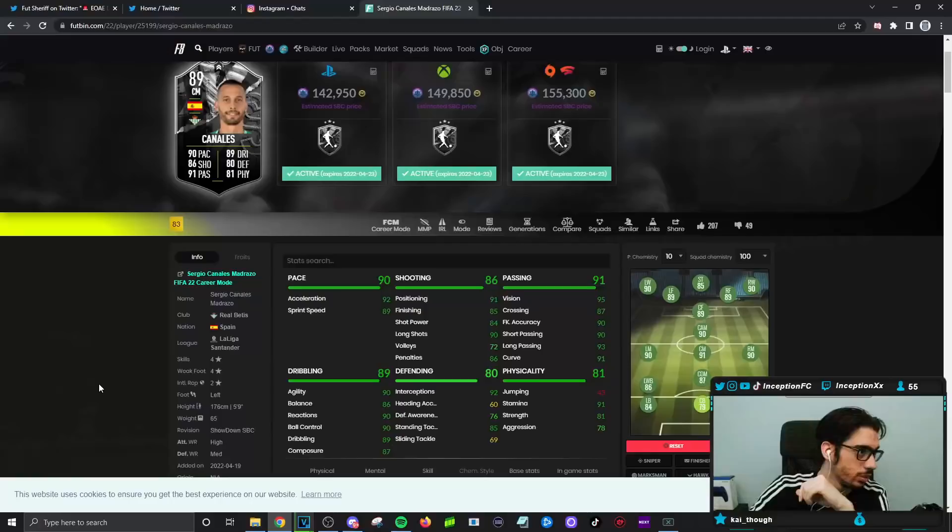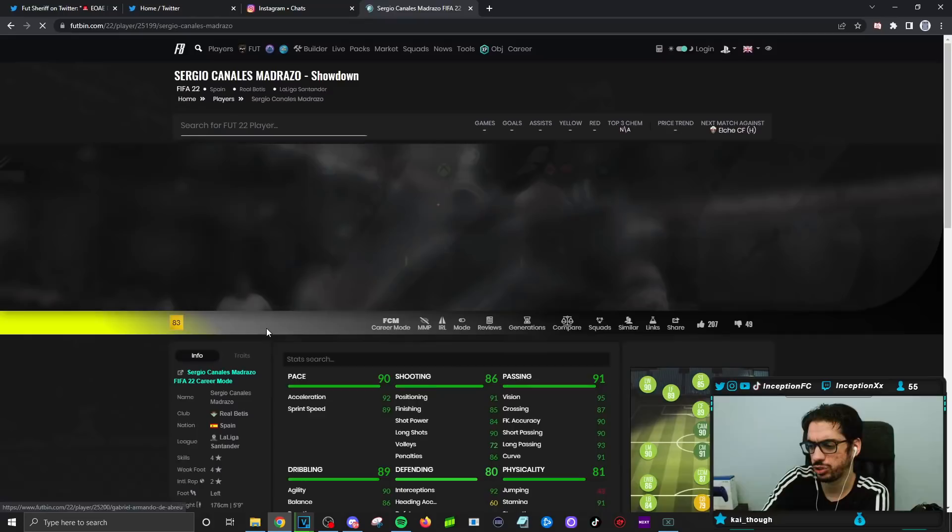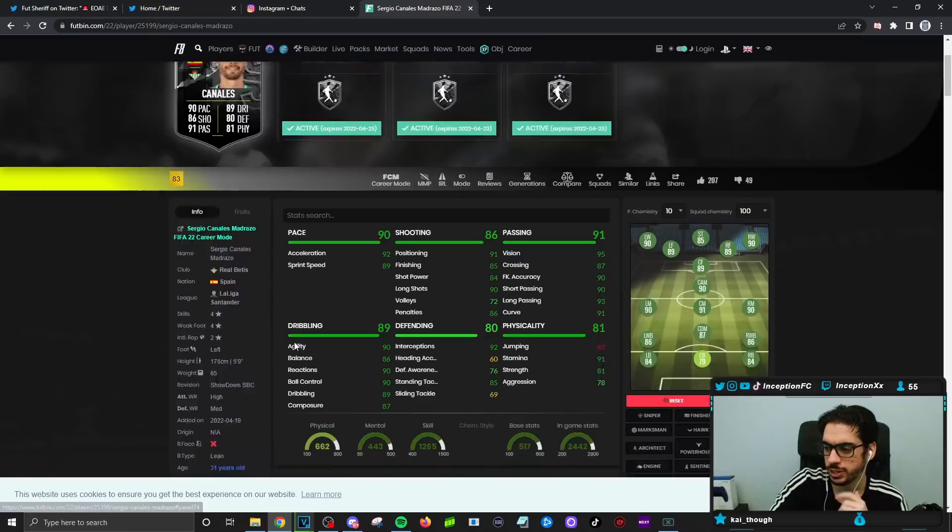Hey guys, Inception here, welcome to another video. Today we have the new Showdown cards to review. We already did the Patrick Vieira video, going to upload that real quick. With Sergio Canales, we're taking a look at a card who is 142k as an SBC right now. He's four-star four-star, great start, left-footed, fantastic, five foot nine, high-medium work rates.